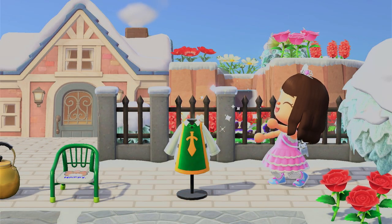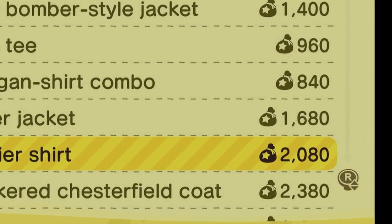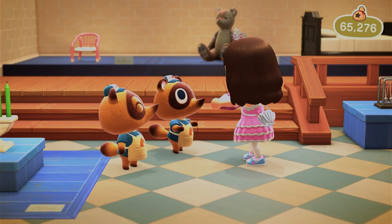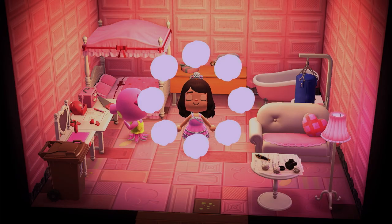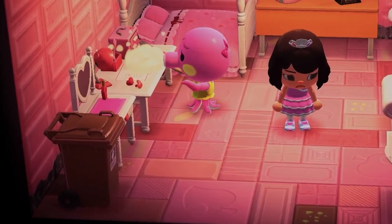Starting off with clothing — if you give your villagers something ugly, they will wear it, and that's not good. Also, the item has to be expensive to get an extra point, and that is judged based on its resale value. The original value here is 2,080 bells, but at Nook's Cranny the resale value is only 520 bells. The same goes for furniture items, and villagers might even display the items in their house — so if you give them something ugly, that becomes their decor.